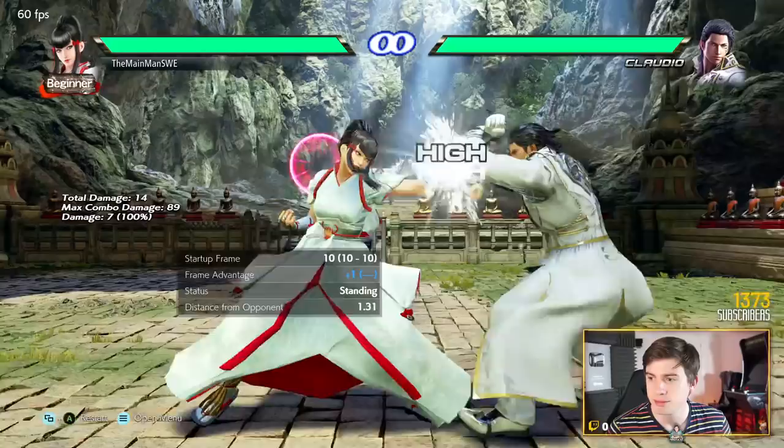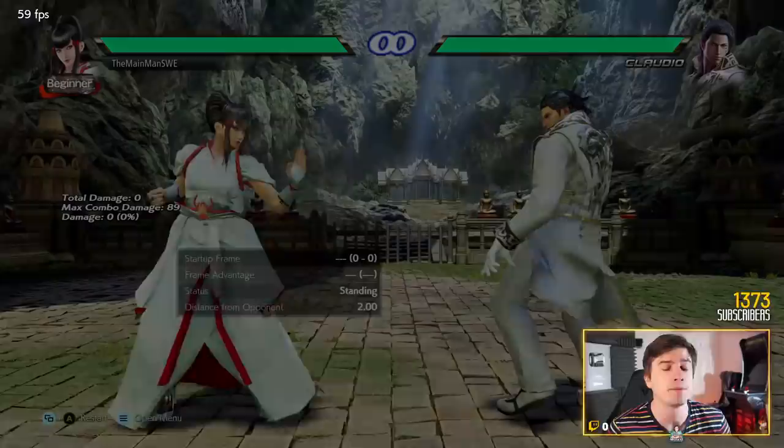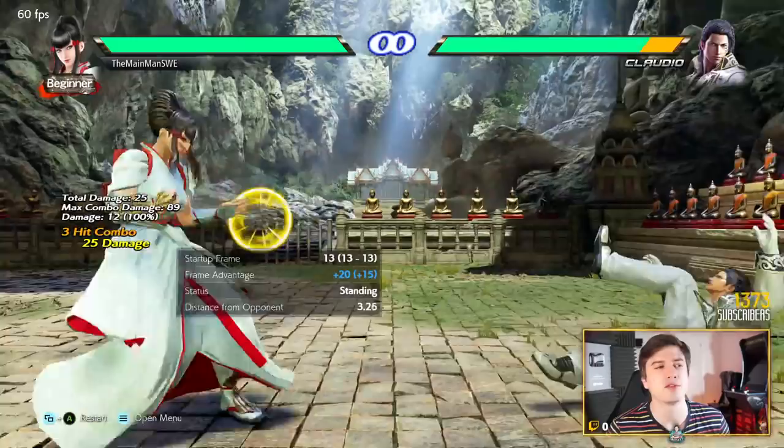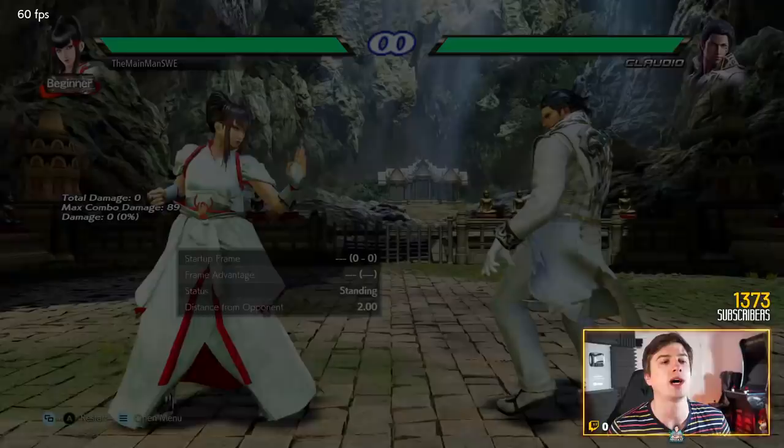She has a strong jab. She can do 1,1 — only minus three on block, plus six on hit. Can mix these up, jab and jab jab, very good. If 1,1 connects we'll do a very hit-confirmable flash punch — classic Mishima string. 10 frame punish, 25 damage, knocks them down and we get some nice okizeme. Very good indeed.